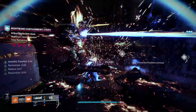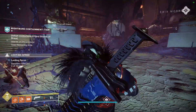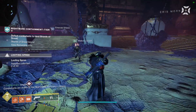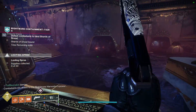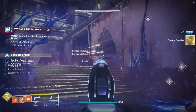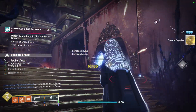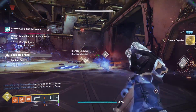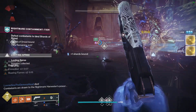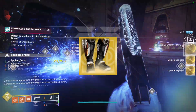As for our stats, I am using 100 resilience — resilience is really good this season. You don't have to worry too much about recovery because of sunspots. I have 91 discipline; I tried to get to 100, but my Path of the Burning Steps aren't that great for stat distribution. If you're able to get 100 discipline, definitely go for it. And you don't have to worry about strength because we can pick up our throwing hammer. We're also using Path of the Burning Steps.